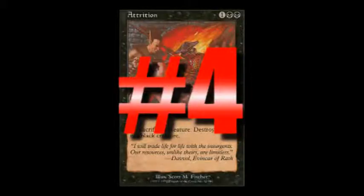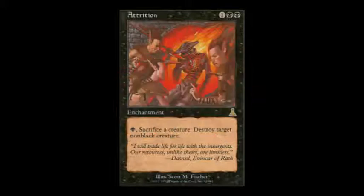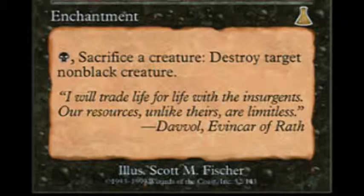Coming in at number 4, Attrition. What I like most about the Attrition card was that with the Classic Edition rules, you can block and damage your opponent's attackers, then sacrifice those blockers to kill other creatures. The same thing works if he blocks your attackers or if he decides to poke at one of your guys with direct damage.